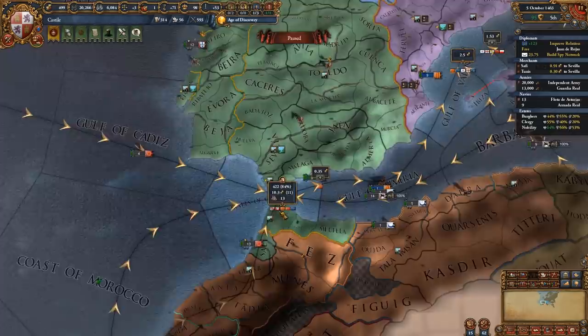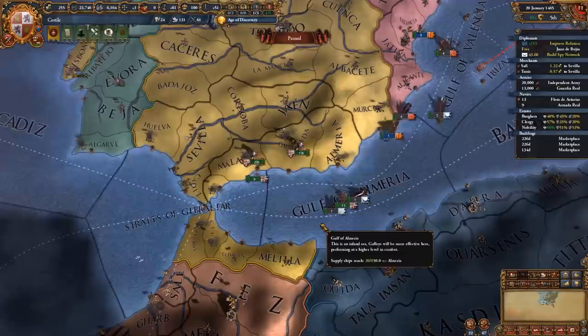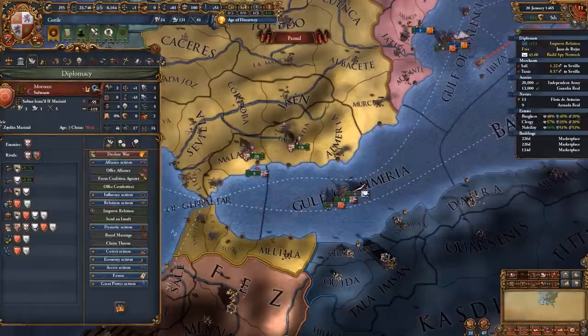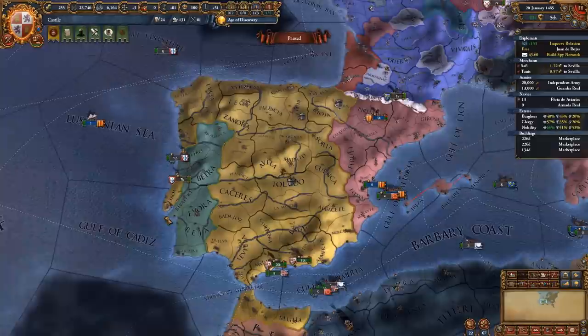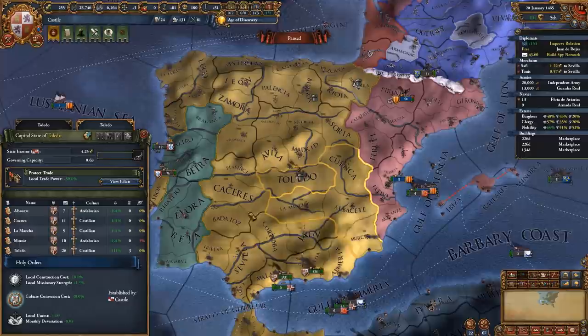RNG strikes again — my queen regent died, which means I can't attack Morocco even though the truce timer is finished. It would have been a great time to attack since Tunis would not have gotten involved. This game is obviously quite RNG. One thing I wanted to mention is that you should always use your holy orders — set up either production or manpower, so either the Franciscans or the Dominicans.